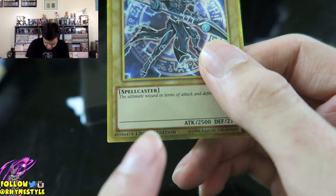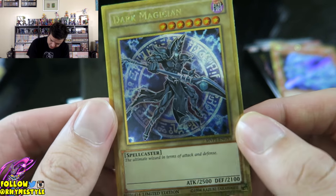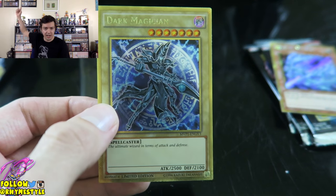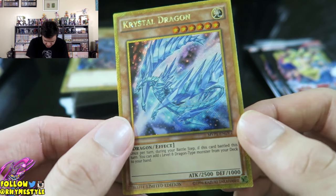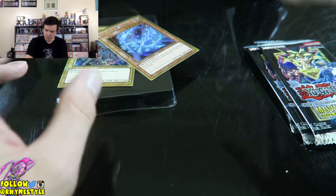Oh my gosh, look at that limited edition right there. This looks really freaking nice — it looks a lot nicer in person than it does on camera. The camera doesn't even show the full holo. Look at that, it's got the lines and everything. That is incredible. I am going to sleeve this up, put it in one of my hard cases so I can look at it every single day. And here's the Crystal Dragon — I actually wanted this from the other two options. Also limited edition and super holographic.